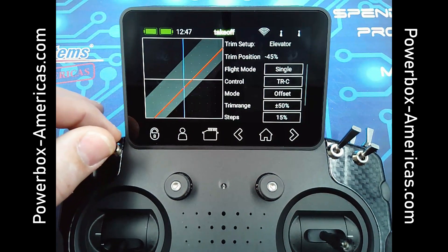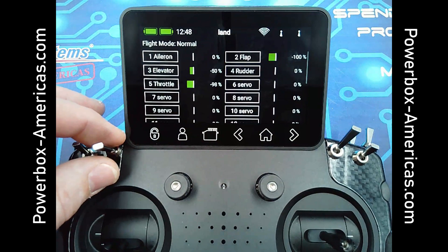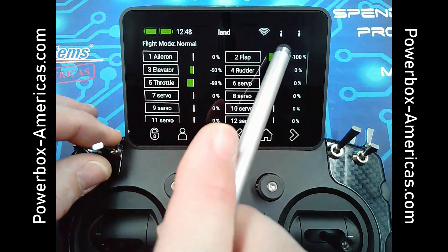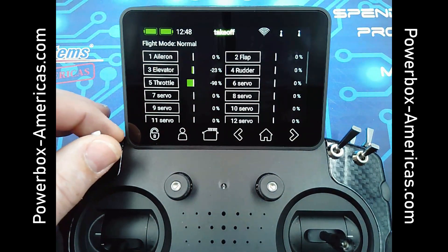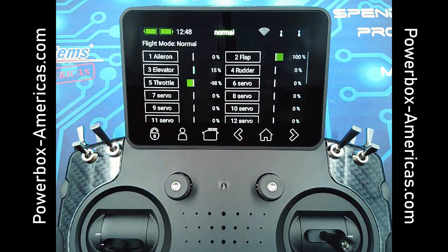So you can see the trim change with the flight mode. And if I go to the servo monitor, you'll see the elevator and flap change. That's just a basic example that applies to just about any airplane out there that can have flaps.